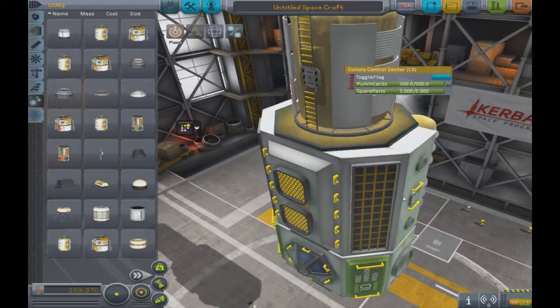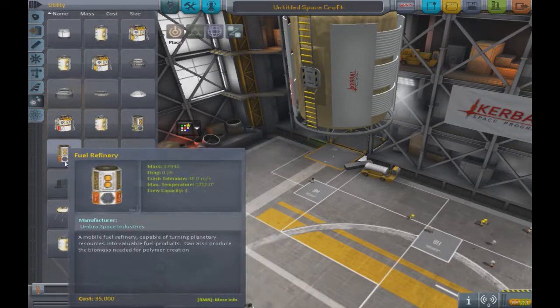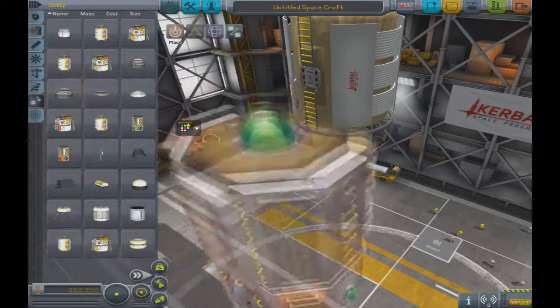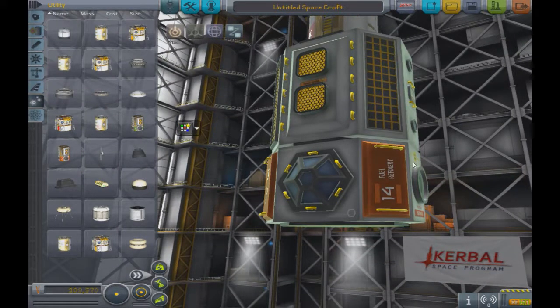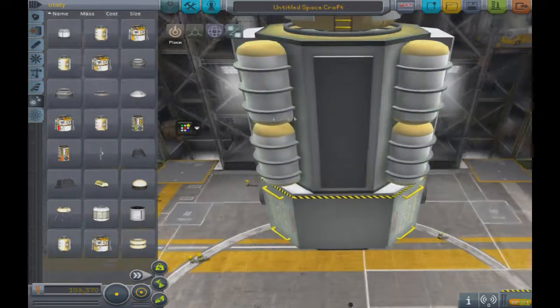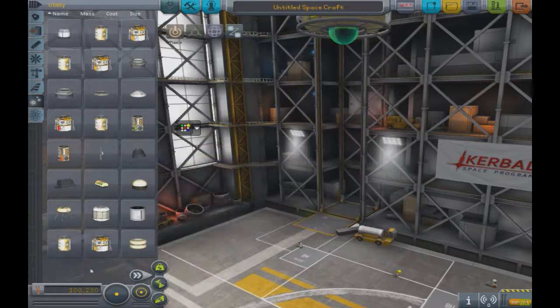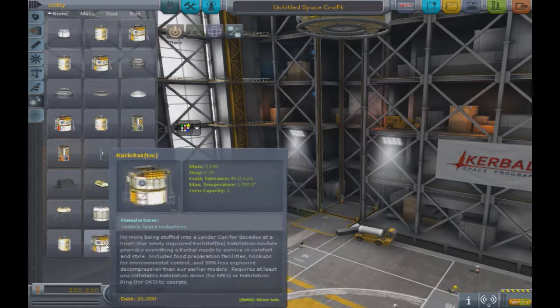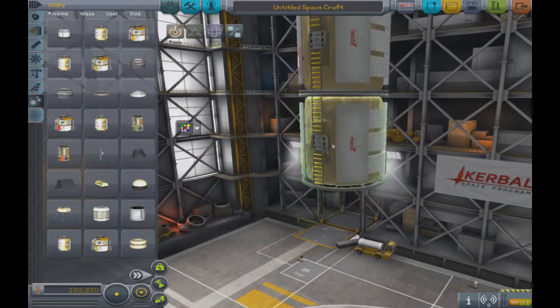We have this fabrication module, which is gigantic and allows you to manufacture parts like spare parts. Then there's the fuel refinery, which refines the main resource of this mod - carbonite or carbidronium - a very high-efficiency fuel representing something like uranium, used to power engines with very high specific impulse.